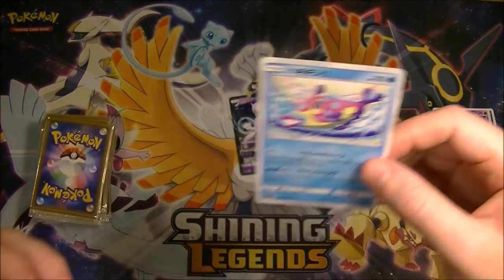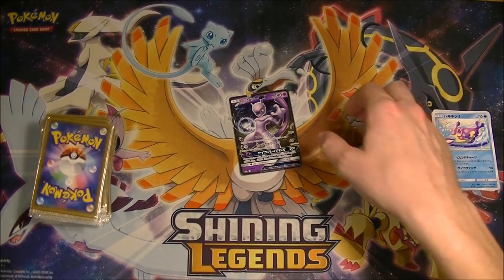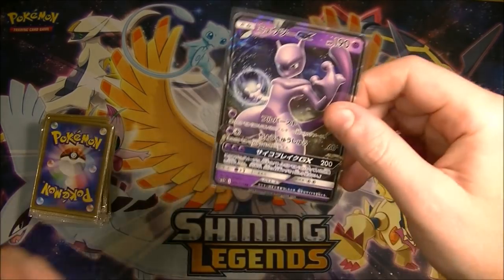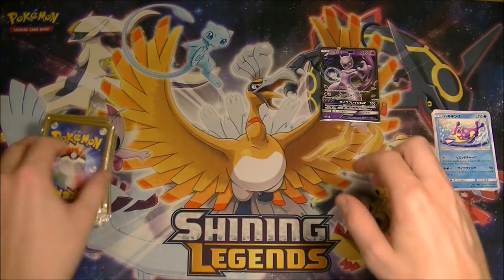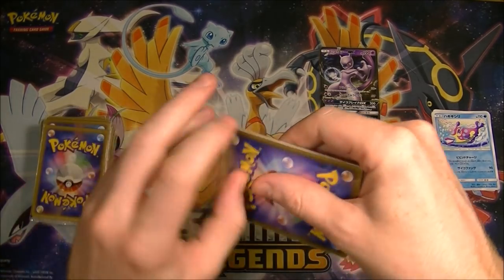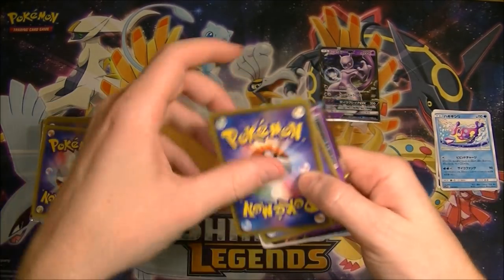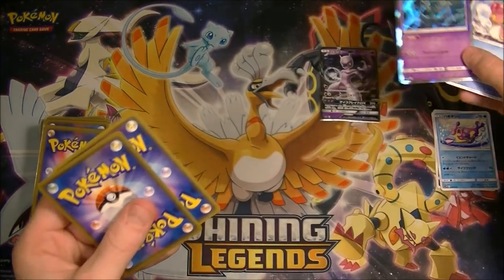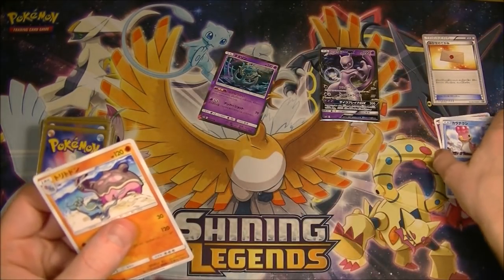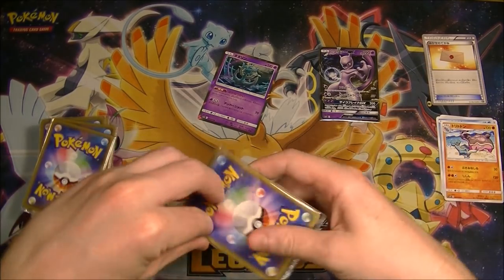Boom — start off with a Mewtwo, very nice! Got a hit on the first one. We started off strong with a Mewtwo. We also got a holo, and a Professor's Letter — that's unfortunately going to rotate soon, but it's pretty good.